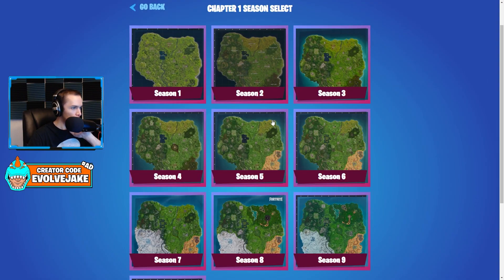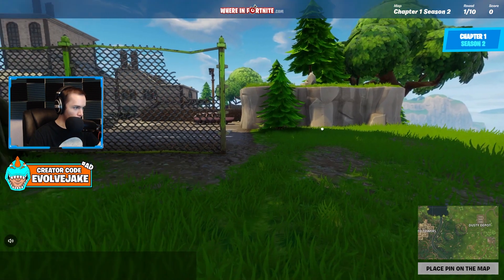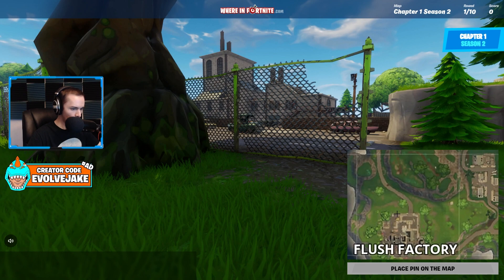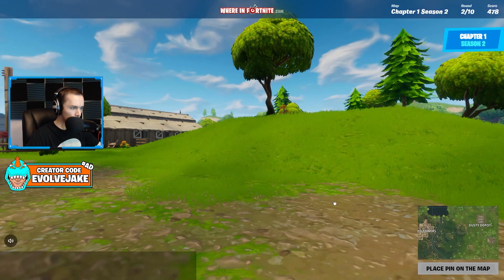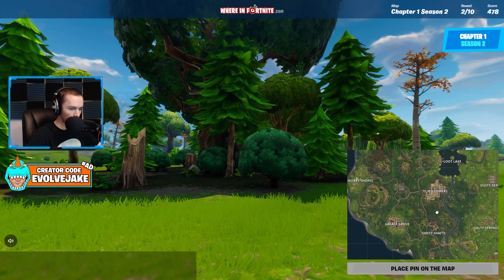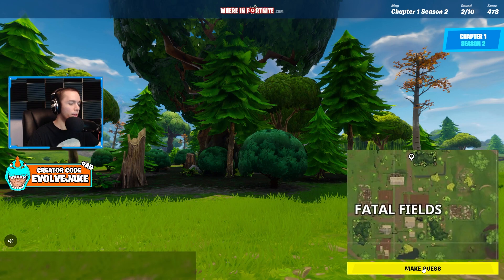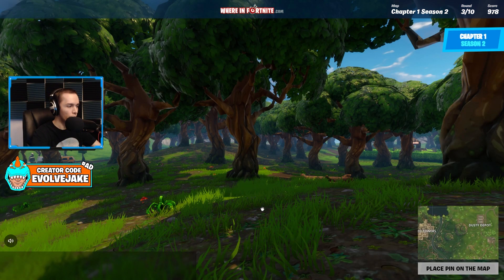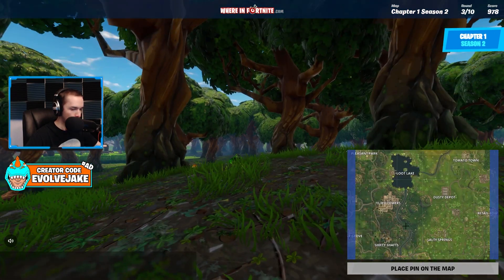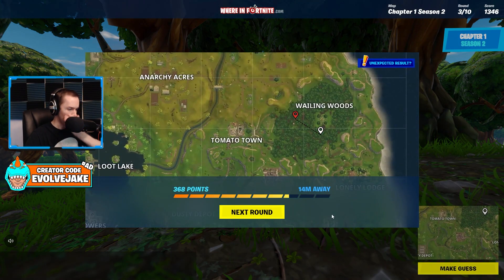Let's go into Season 2, where it gets a little bit easier because they added so much more to the map. This is Flush Factory — I could tell immediately. Season 2 they ended up adding more; they added Tilted, Shifty, and just developed a lot of these areas more, and that makes it so much easier. Really what you're going off is what you see and the surrounding landmarks.